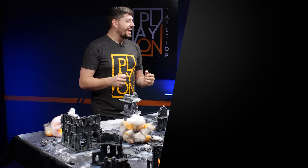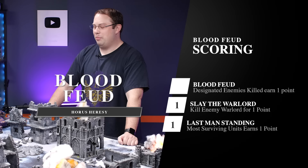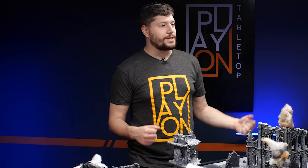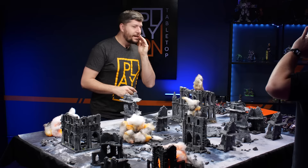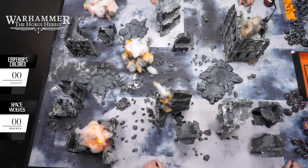In this mission there are no objective markers on the board at all. Each of us secretly chooses a unit type — like infantry or vehicle — and we get points depending on how many of that type we kill. In addition, we get points for killing the enemy's warlord. The person with the most units left at the end of the game scores a single point. So right now we secretly choose the unit type. I'm going to choose infantry — I think that's a good choice.